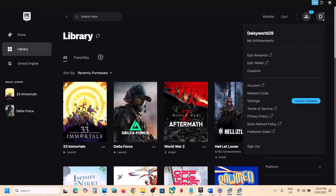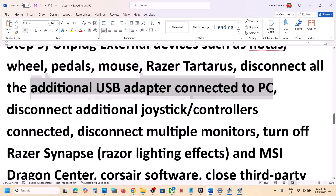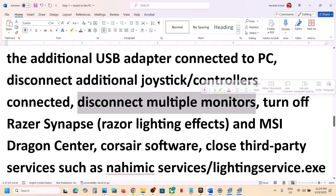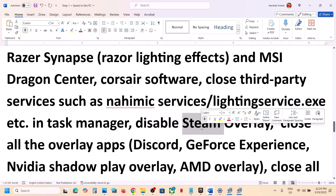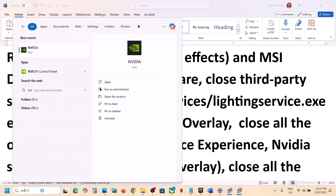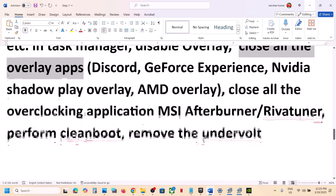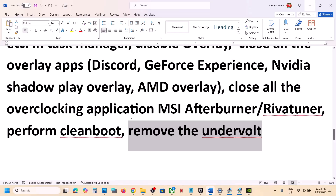The next step is to unplug all external devices you are not using — wheels, pedals, USB adapters, extra controllers, and USB dongles. Disconnect multiple monitors and try launching the game on a single monitor. Also, turn off any third-party services or applications, and disable overlays such as Discord overlay (via Discord Settings) and Nvidia overlay (via the Nvidia app settings). Additionally, close all overclocking applications like MSI Afterburner or RivaTuner, and if you have applied any undervolt, remove it, then launch the game.